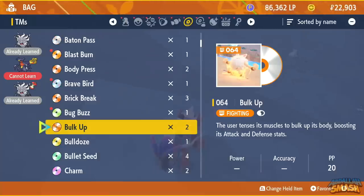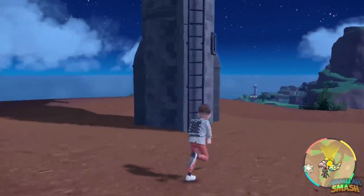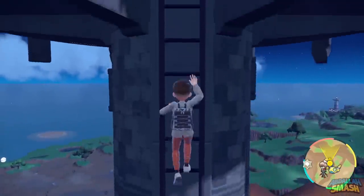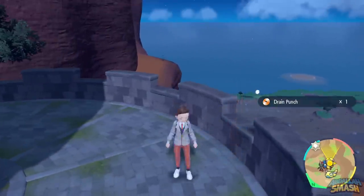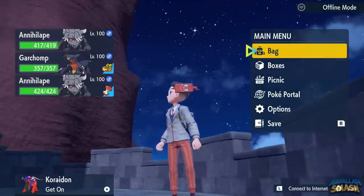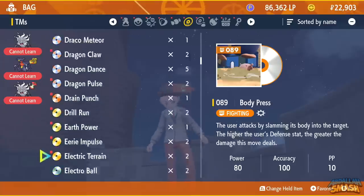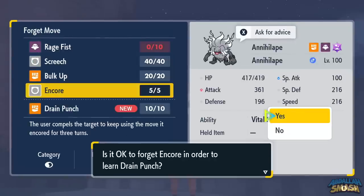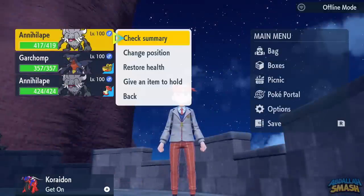We have one more move to give Annihilape — we'll find it right over here in the South Province Area 5 Watchtower. If you haven't climbed this watchtower yet, you'll need to do so. If you hold the B button, you'll be able to climb a little bit faster. Right on the other side of the second tier is a move called Drain Punch. Drain Punch is a great move that will allow you to recover a lot of your health every time you use it in battle. Teach Drain Punch to your Annihilape in the fourth move slot. Our entire moveset is now complete — the ultimate build for Annihilape!